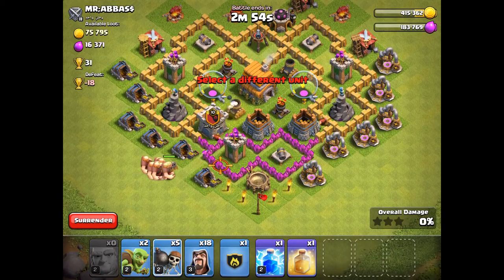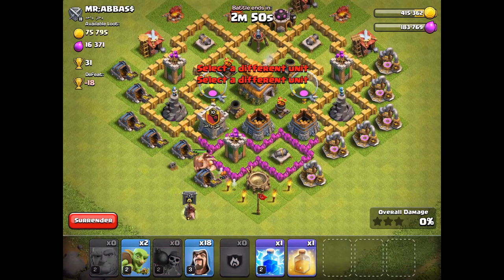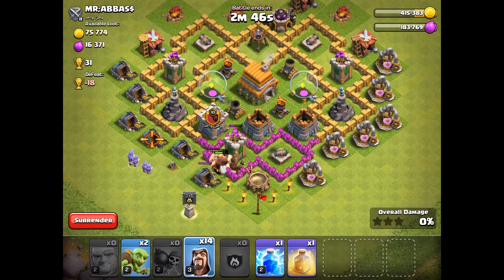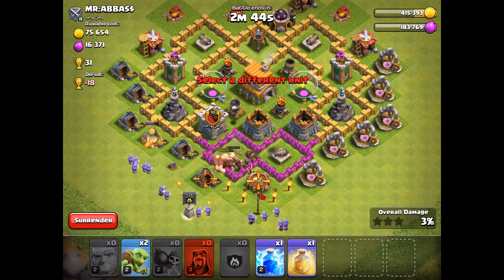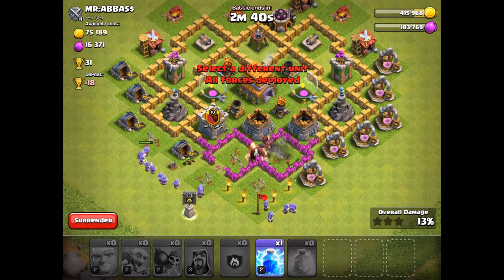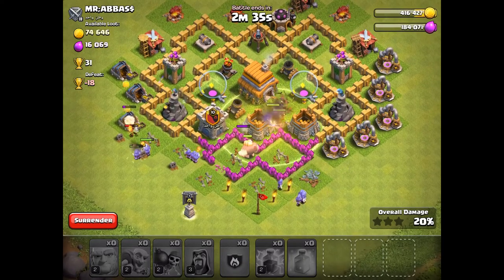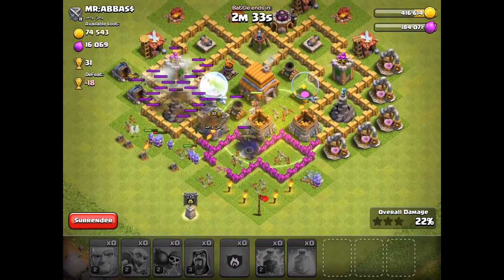Where are my balloons? I thought I had balloons, but whatever. Let's get the hogs going — you probably missed the wall breakers, but refer to the first battle and you should be good. Wizzies clean up, and put a heal in the middle once the hogs get past the wall. They should help clean up all of the defenses.